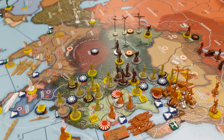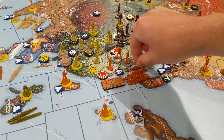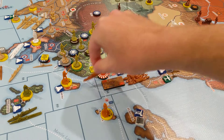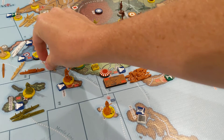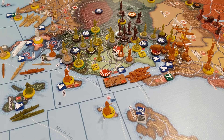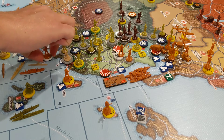Combat moves. One of the easy ones is one of these transports is going to scoop this marine up and go one, two, and take Hainan down here from the Chinese. That's a buck. It's undefended, it's an easy take. So we'll put the roundel there.